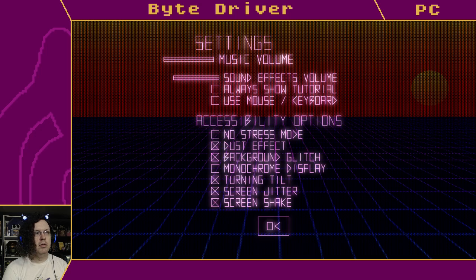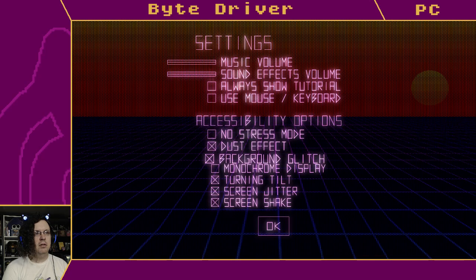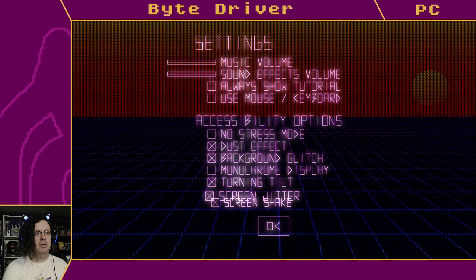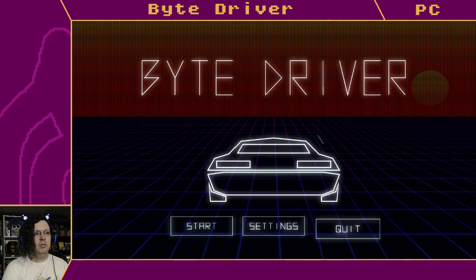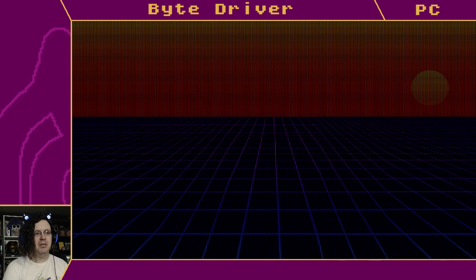Cool — check settings. Always show tutorial, no stress mode — that's like can't-lose, or what? Monochrome display, that's kind of cool. Yeah, this is like a long-lost vector graphics game from 1979... no, it's new, but it's still cool.